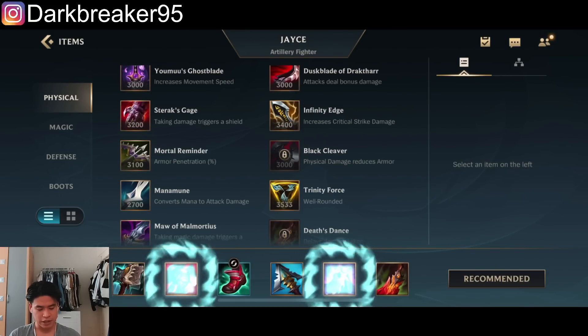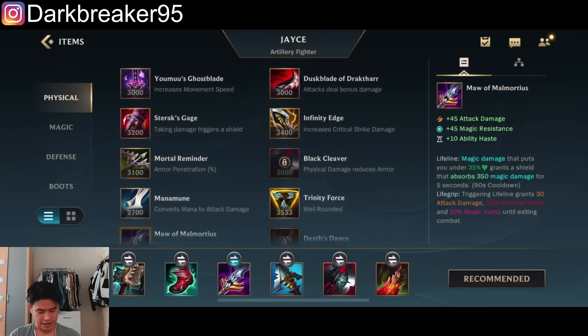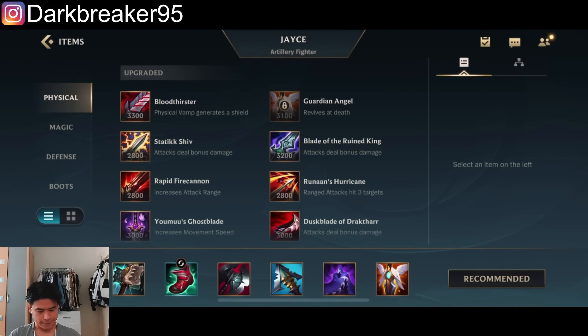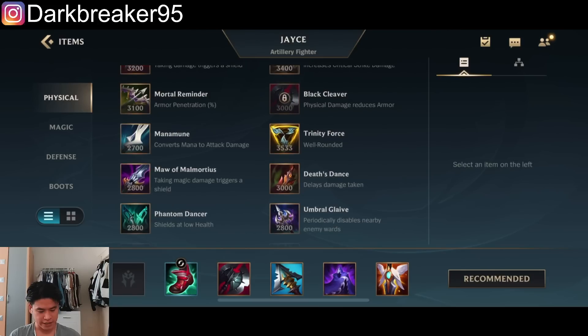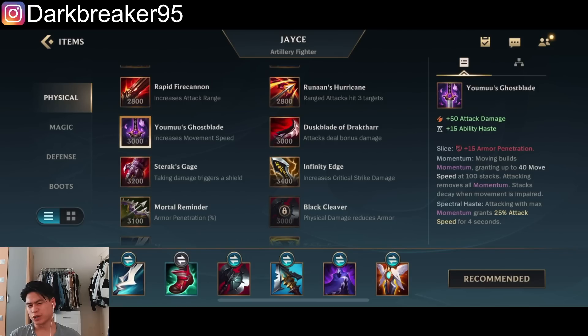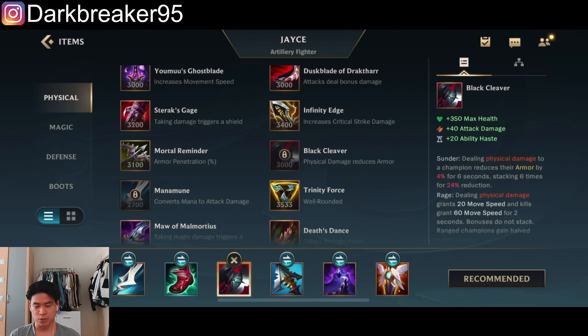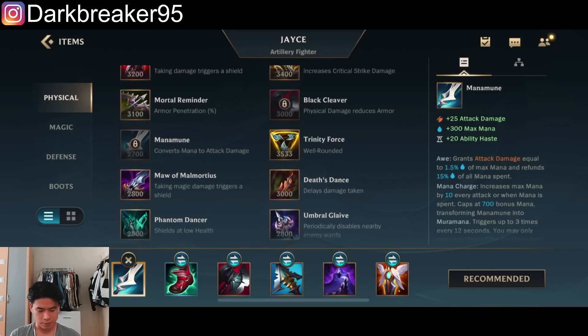I still like the Heartsteel even though it got nerfed. Might not be the best but it's still pretty good. The other option is where you're getting Manamune. You could go Manamune into Black Cleaver in the Baron lane if you want more damage and more scaling, because Manamune gives you so much AD and much better late game scaling poking damage compared to the other build.